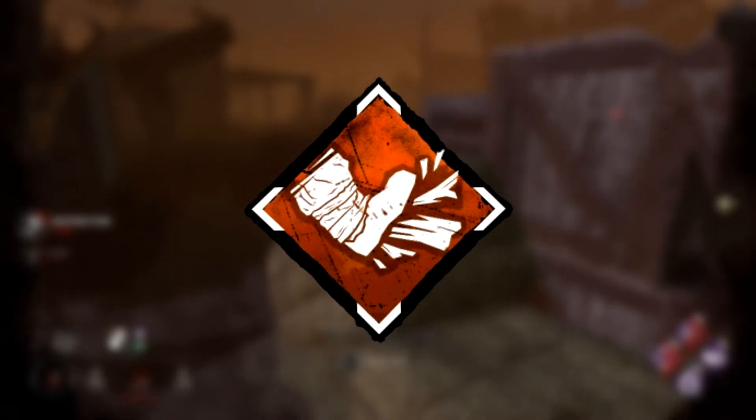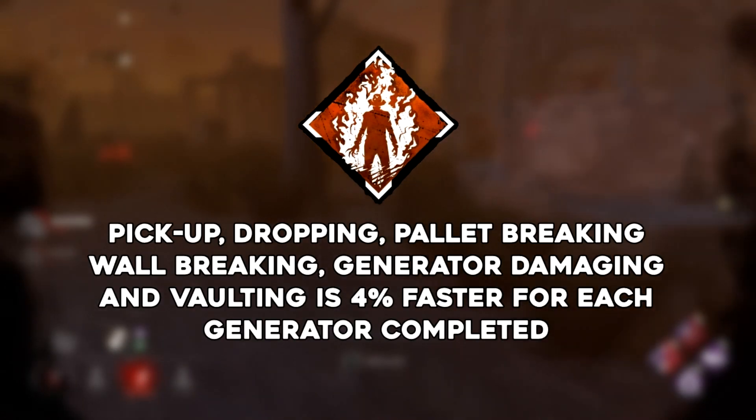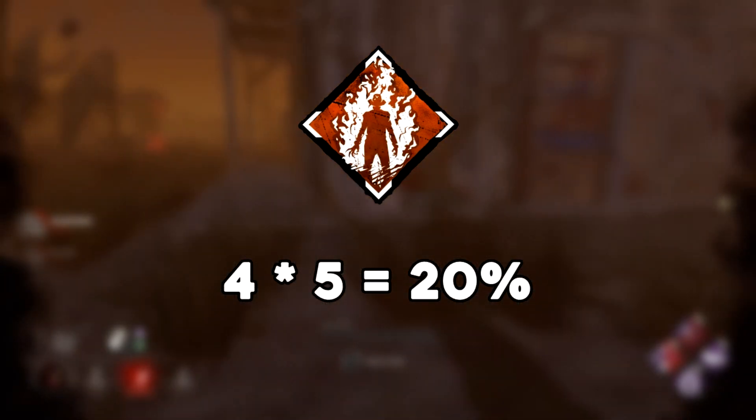Let's look at perks. Brutal Strength allows you to break pallets and walls and damage generators 20% faster. Fire Up gives you a plus 4% speed increase for each generator completed, so a 20% maximum boost.